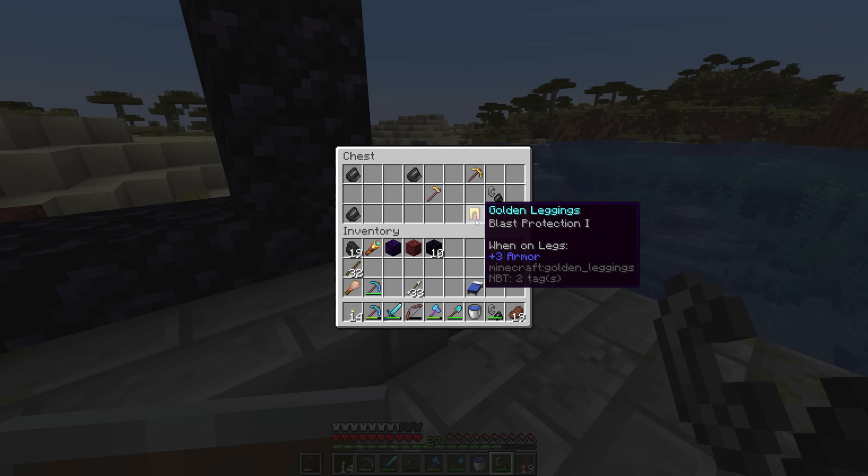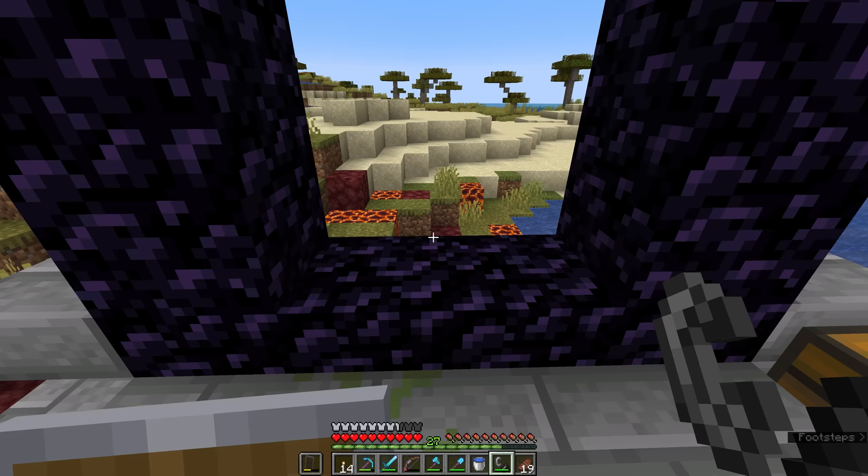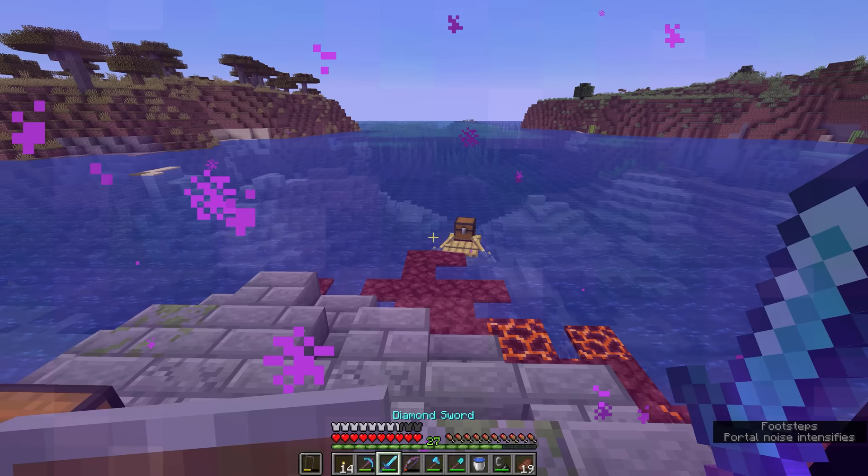The loot chest will often have golden tools and armor in it, as a reminder that gold is one of the chief resources of the nether, and golden armor is often necessary to keep yourself safe from piglins. The chests will even have things you can use to light the portal, like a free flint and steel or even some fire charges, which can be used to set a fire once. I am kind of interested, actually, to hop through this portal and see exactly where it spits us out in the nether.